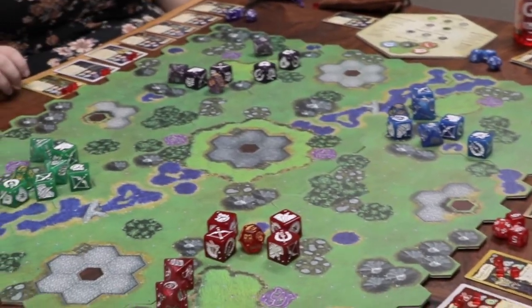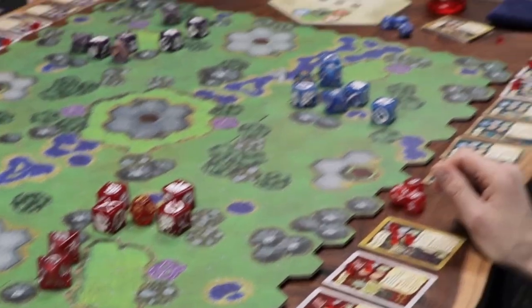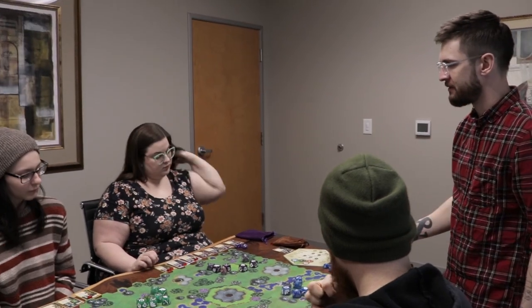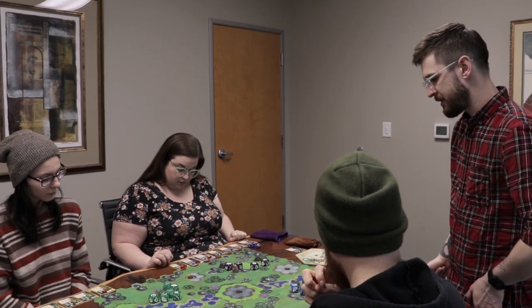Let's talk about gameplay flow. It's broken down into phases — each player gets what's called a command phase. Within that command phase, you can activate two units and take turns with them. These turns can be mixed and matched: you can split your movement, activate one unit to take an action, then move with the other unit, then move with the first unit, then take the second unit's action. It's up to you.